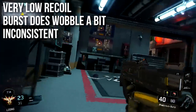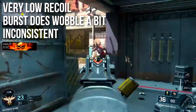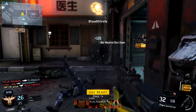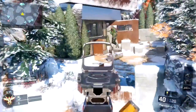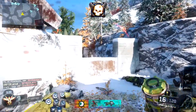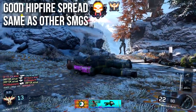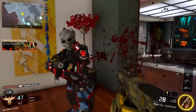Recoil is very low — perhaps the lowest in the SMG class, maybe tied with the Razorback. The burst does wobble a little bit side to side, so it's not a dead-on burst like the XR2 or M8A7. There's some inconsistency: sometimes I feel like I'm nailing people burst after burst, and sometimes I'll miss one of the four shots and have to wait for the next burst. Hipfire spread is good, the same as other SMGs — don't avoid hipfiring with the Pharaoh, it works fine.